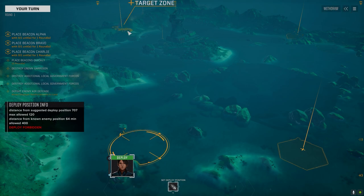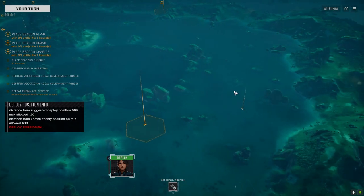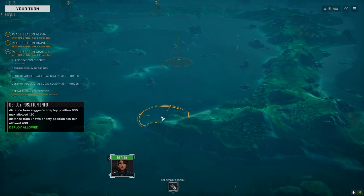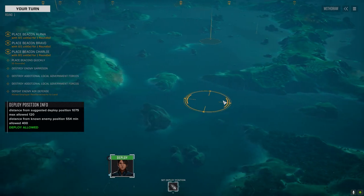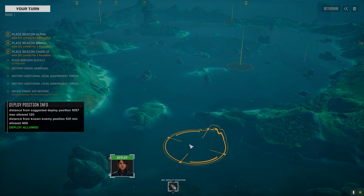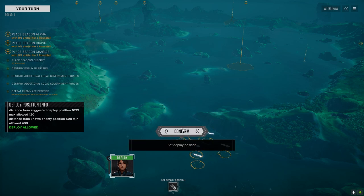Ten rounds to place the beacons — that should be no problem. But I want salvage out of this too, I don't want to just drop beacons and leave with nothing. I think we'll start by attempting to defeat this lance quickly. It's probably better if we start back here further from the action. Let's drop in this position — puts us in the safest spot except for this Pegasus.